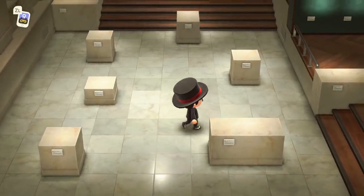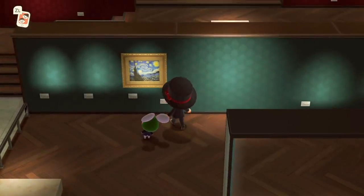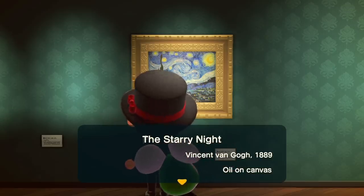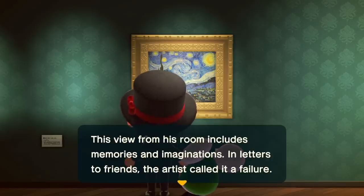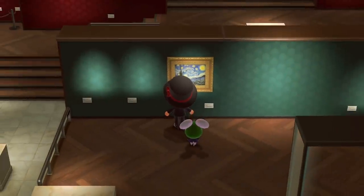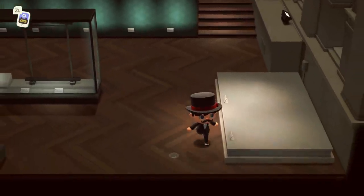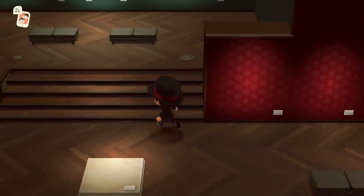The music in here is amazing — I turned up the game audio so you guys could hear it a little better. Here is our first artwork, and we've got Mousy McMouse Face just staring at it. "Twinkling painting — April 27th, 2020, donated by Sir Waffle. The Starry Night, Vincent Van Gogh, 1889. Oil on canvas. Van Gogh's signature piece, painted while he was hospitalized at an asylum. This view from his room includes memories and imaginations. In letters to friends, the artist called it a failure." Interesting — I love that additional information. There is so much room in this museum! There are so many things to get — that's so exciting. I can't wait to fill this up.